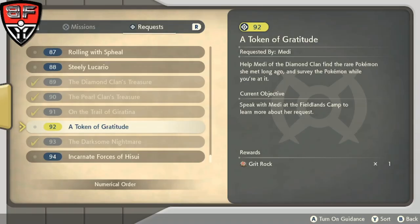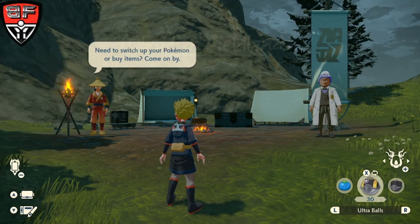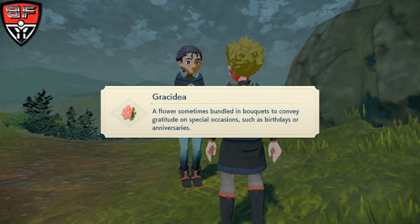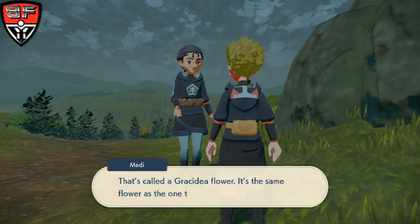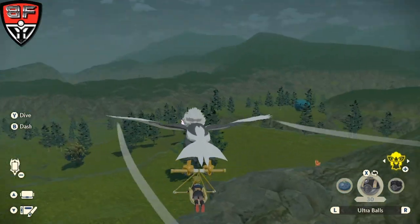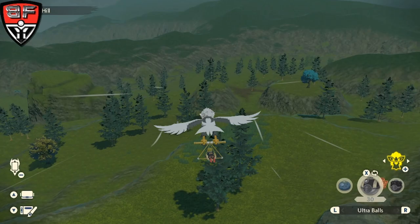Next up is going to be the Token of Gratitude quest, and this is going to be the quest to get Shaman. In order to unlock this quest, you are going to need to have save data from Pokemon Sword or Pokemon Shield. You are going to get it in the same way that you got Darkrai at the blackboard in the professor's office. We're going to go to the Obsidian Fieldlands and immediately talk to this person, Medi, who is standing kind of on the corner of the camp at the very front. They're going to give you a Grisadia flower and tell you about a Pokemon that gifted them this flower.